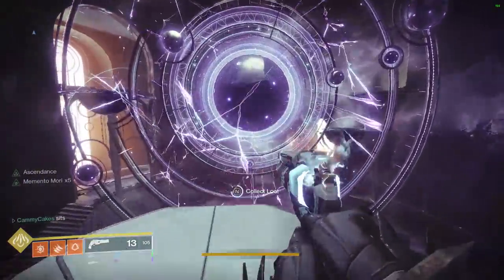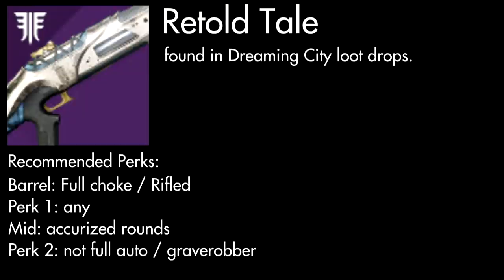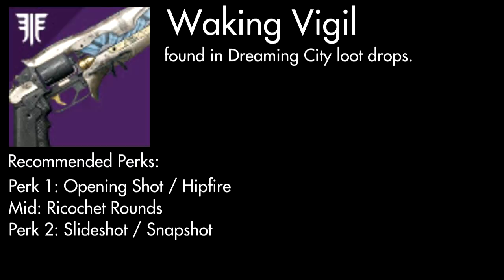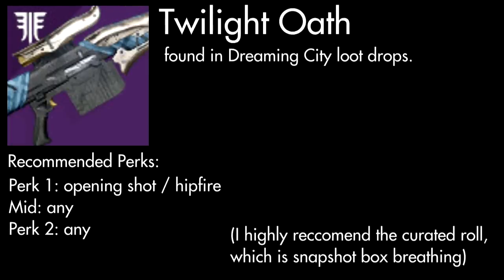Here are the highlights of what loot you could obtain from the Dreaming City. The Retold Tale is one of the strongest energy shotguns in the entire game — I recommend the trifecta: full choke or rifled barrel with accurized rounds and a ranged masterwork. The Sleepless is a high-impact rocket launcher perfect for PvP; I recommend Auto-Loading Holster or Field Prep with Cluster Bombs. If you're not feeling Ace of Spades, try the Waking Vigil, a 150 RPM hand cannon — Opening Shot or Hipfire, Ricochet Rounds, and Slideshot or Snapshot. If you prefer sniping, the Twilight Oath is a rapid-fire sniper rifle, and a curated roll exists that comes fully masterworked with Snapshot and Box Breathing.